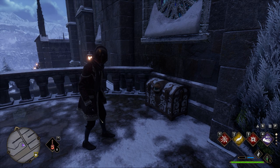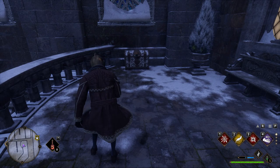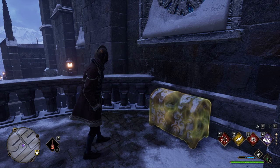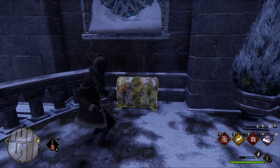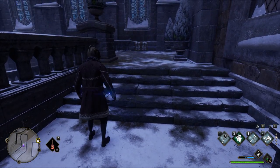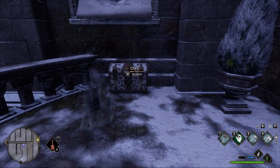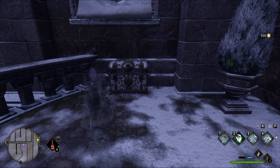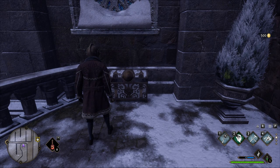Speaking of chests, you can also come across eye chests or eyeball chests in and around Hogwarts as well as Hogsmeade, which can be pretty intimidating. To open one, simply cast your Disillusionment spell, which turns you invisible so the eye cannot see you. Back off a little, then revisit it, and it will allow you to open it — netting you 500 coins. Definitely spam Revelio inside Hogwarts and Hogsmeade to find them easily, as there are plenty around.